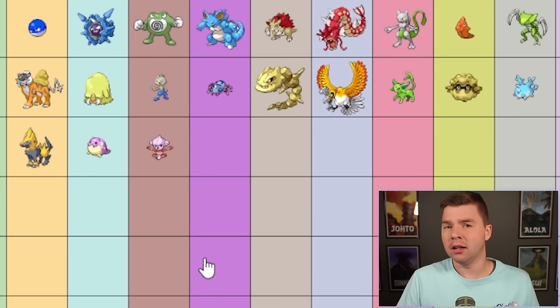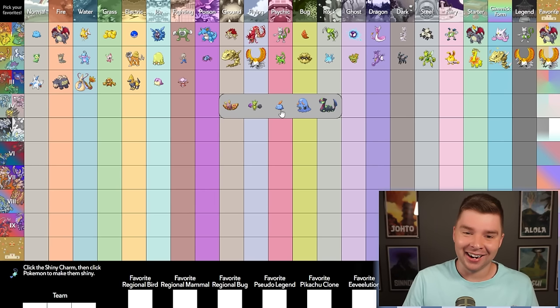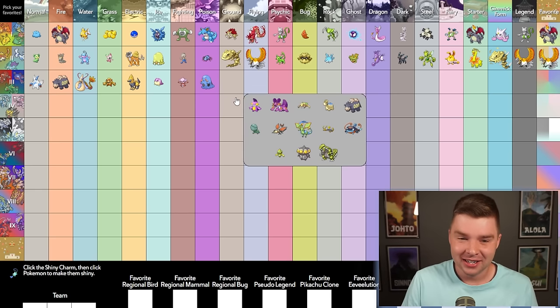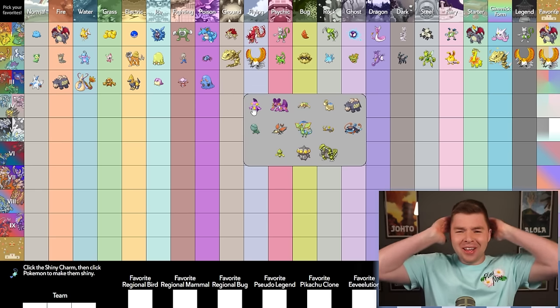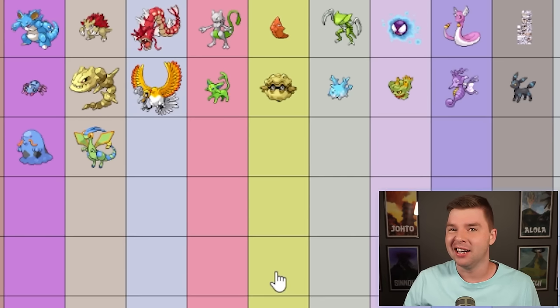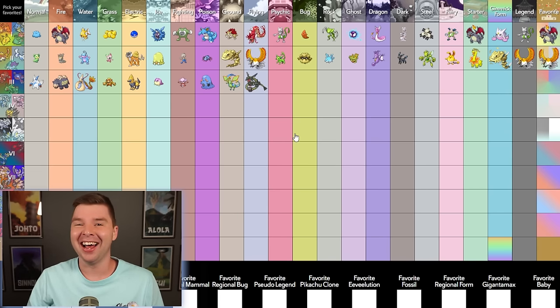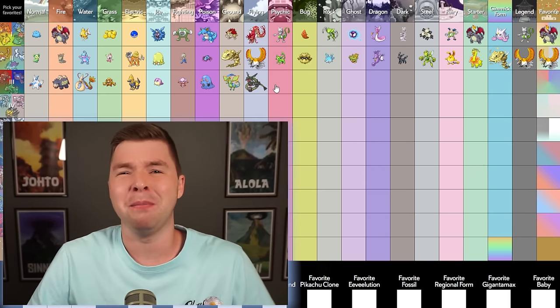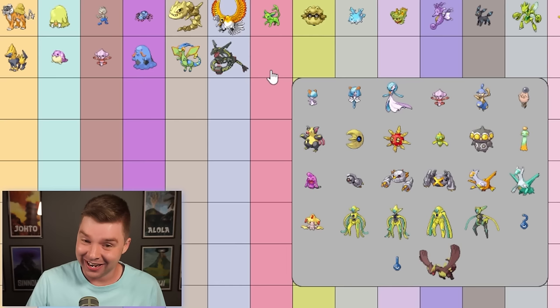Fighting — I think it's Meditite. I've gotten a lot of these things shiny so I'm kind of numb to it, but I still really like it. Poison — Gulpin or Swalot. Look at his fun little mustache — it's gotta be him. Ground — there's a lot of options, but it's gotta be Flygon. Just a really good shiny. Flying — Rayquaza. I'm picking that for Dragon, I'm picking it for Legend, I'm picking it for Favorite. It's the best shiny out there.